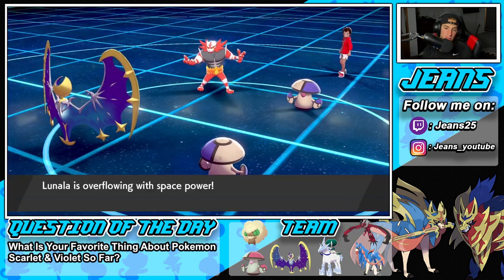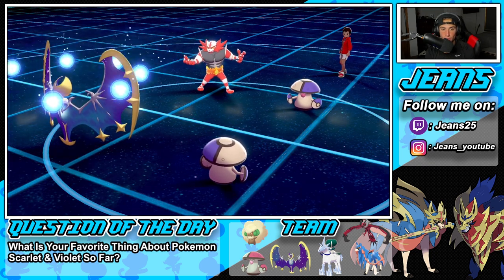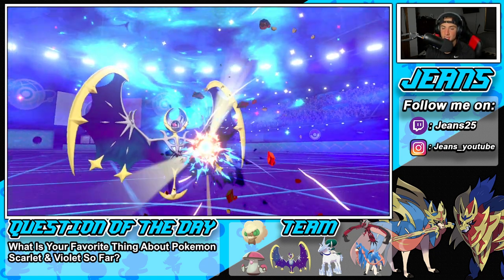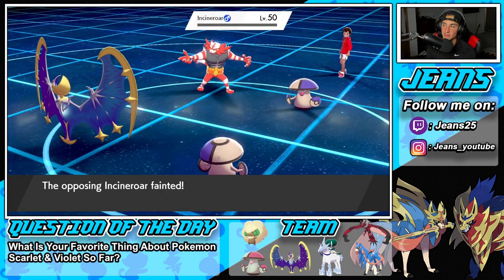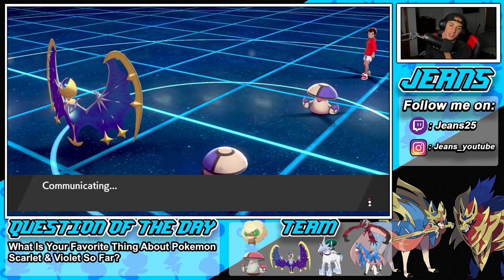Double Amoonguss swap comes out. I could Dynamax Lunala at this point because it is plus one on Special Attack now. I wonder if this Meteor Beam can KO. It can do a nice chunk of damage. Let's see if it KOs this Incineroar. It does! Beautiful start to the battle. We get rid of Incineroar — he does not go for the fake out. And now we have Amoonguss at full health. I wonder who he's going to go into here.